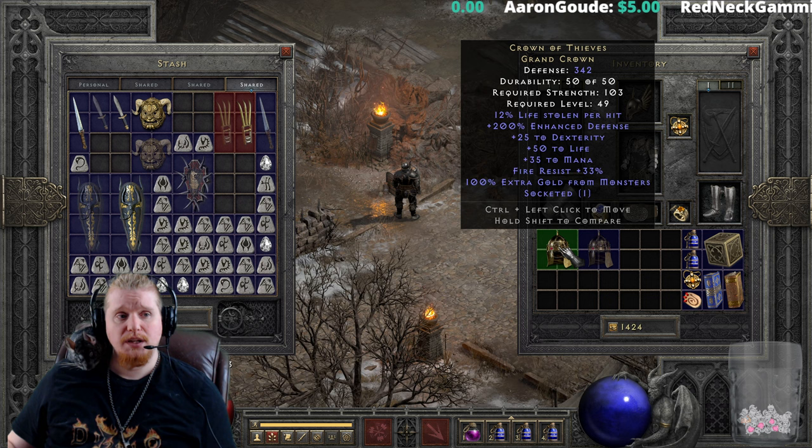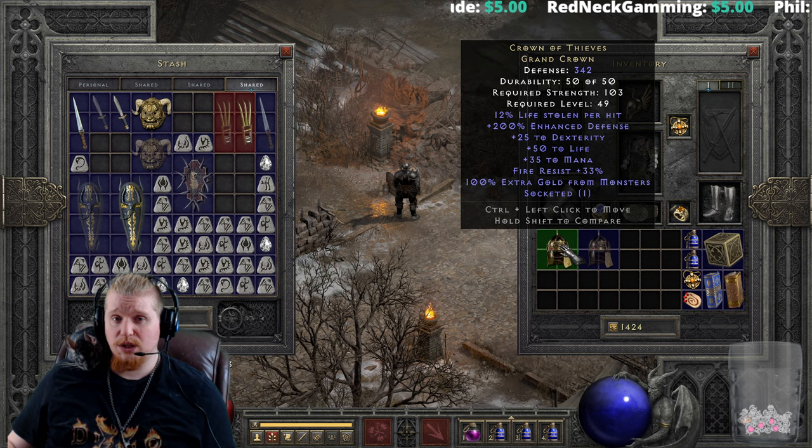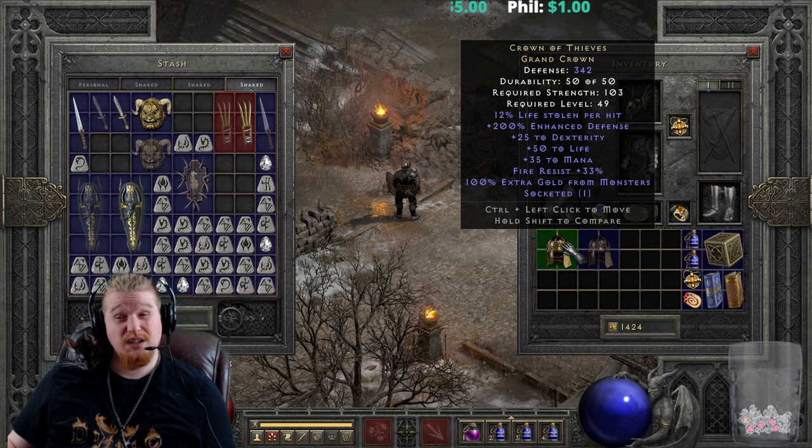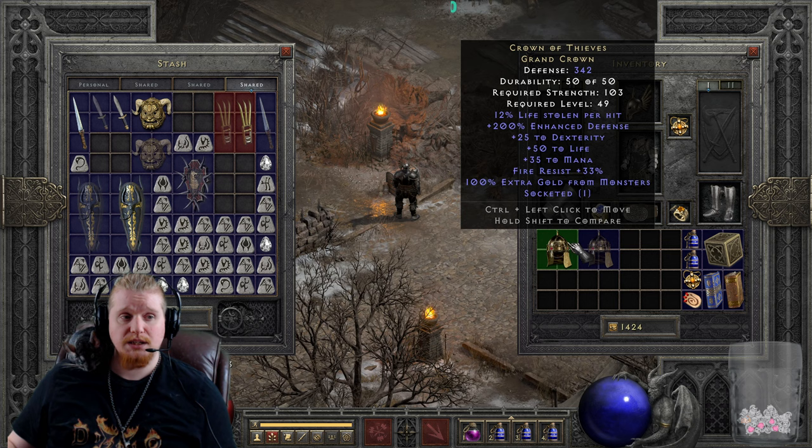Right off the bat you'll notice it's 342 defense with a strength requirement of only 103, which is a little high for level 49 for some characters but not too bad. We have 12% lifesteal per hit, which is variable from 9 to 12, so you can find the Crown of Thieves in a poor condition with a lower percentage.